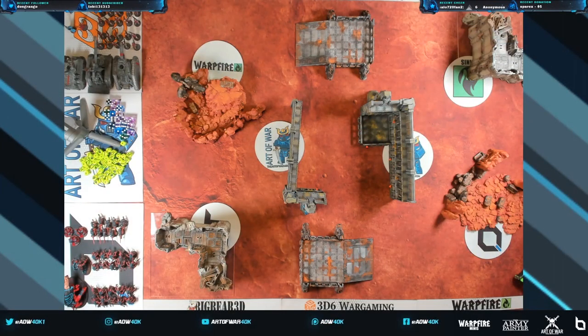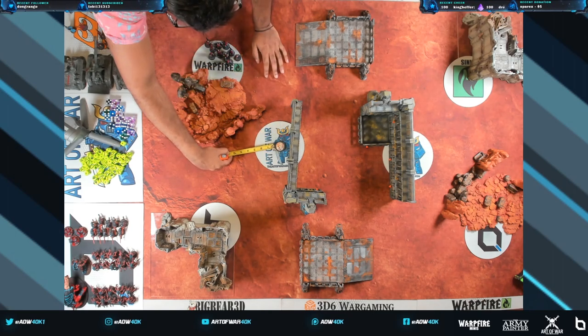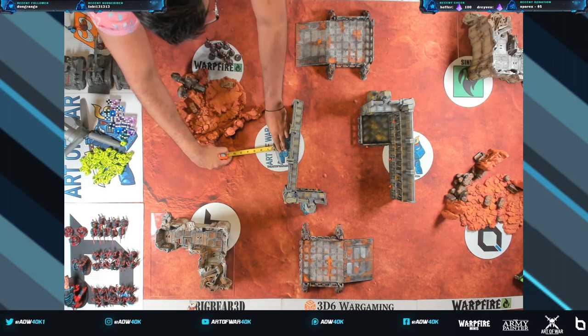This is our standard mission format. This is mission number 21, Surround and Destroy. There are six objectives scattered around the table — this is what we're fighting over. Normally a competitive game of 40k also allows you to choose secondaries, but we're going to focus on just the objectives. To score an objective, you have to have a unit holding it — having models on this little mat. If you're playing at home, the rulebook tells you to use a 40mm base or poker chip and measure three inches around it.